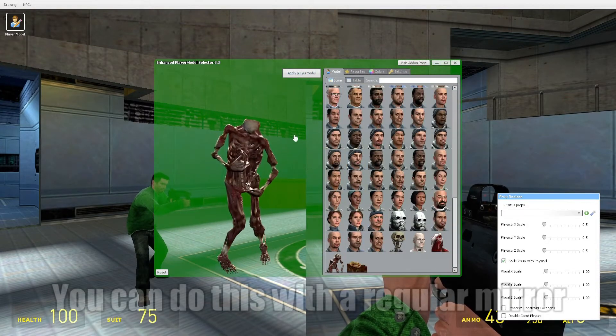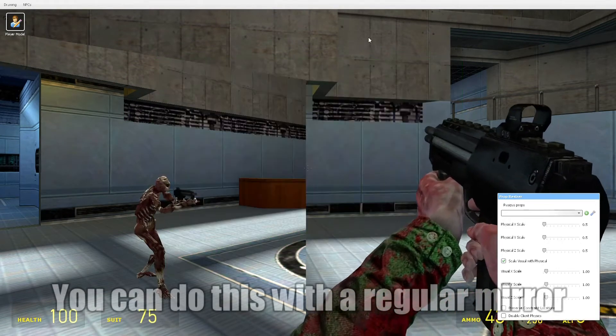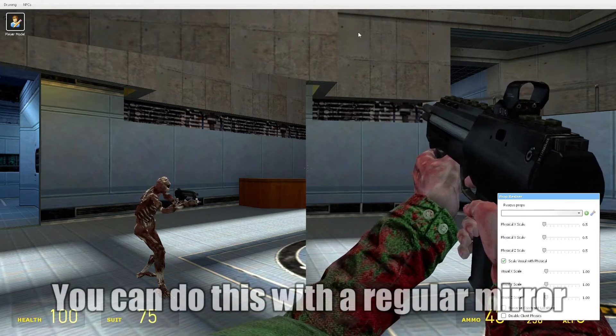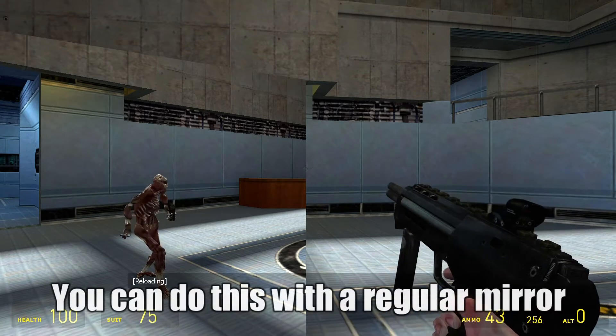Let me grab this fast zombie from Half-Life 2. My arms have sleeves, and yet the third person model does not. It is all bone and muscle.